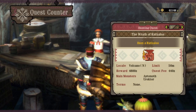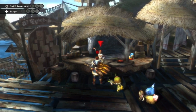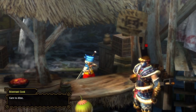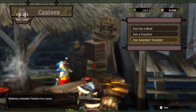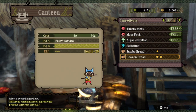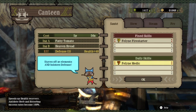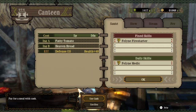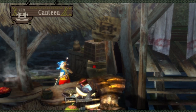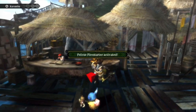Today we are going to do a Rathalos, and it's in the volcano area so we should take some cool drinks with us. But before we do that, let's grab a meal. We want fire resistance for this - Rathalos is like the male version of the Rathian and has some very similar attacks. It also does fireballs, but it's a bit more aggressive, to be honest.